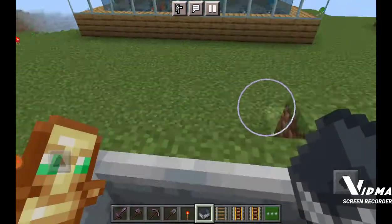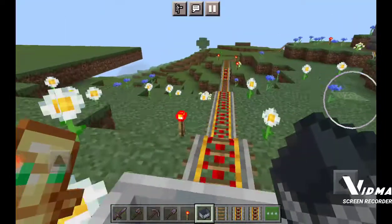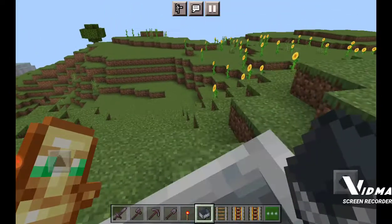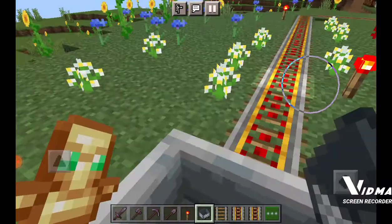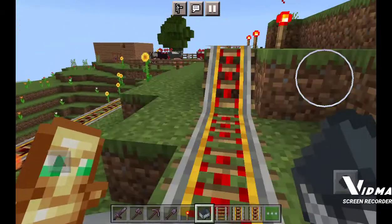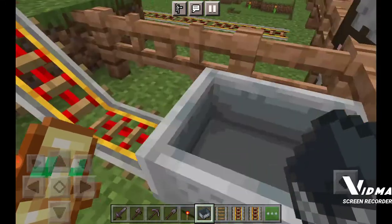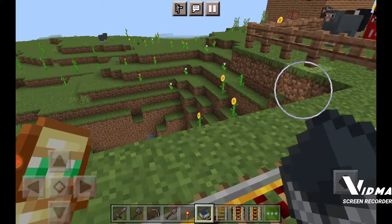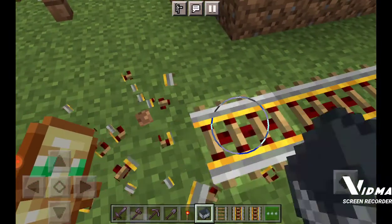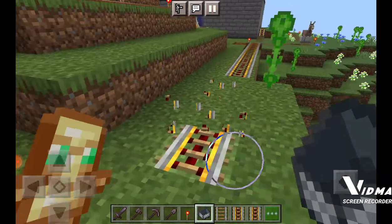And if you want to make it go even faster, you can put more hills downward. So if you have any downward slopes on your track, that will help speed things up. Don't mind my donkey.